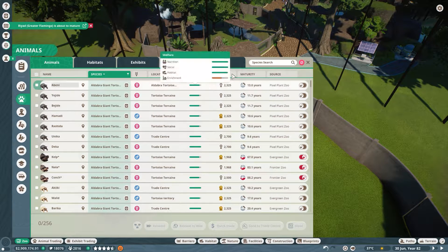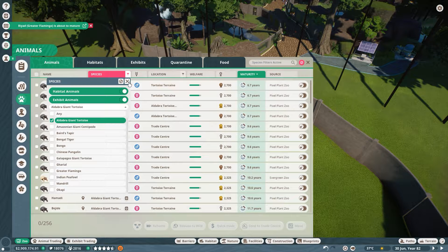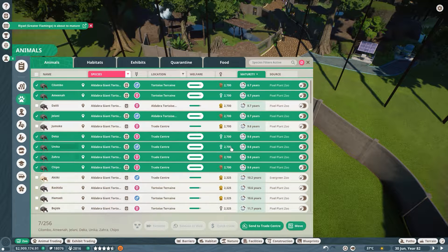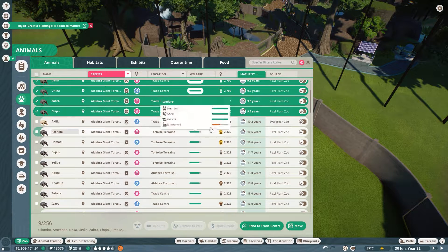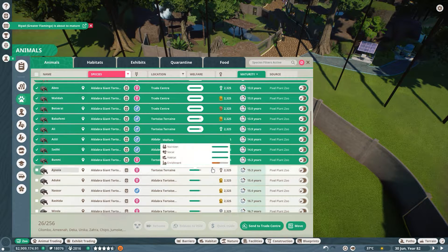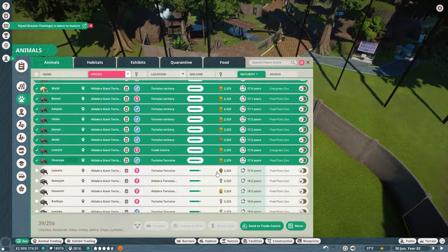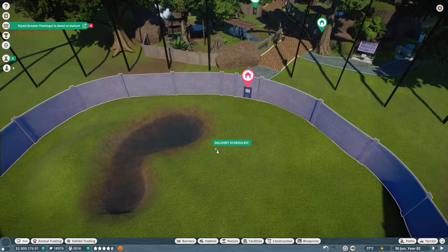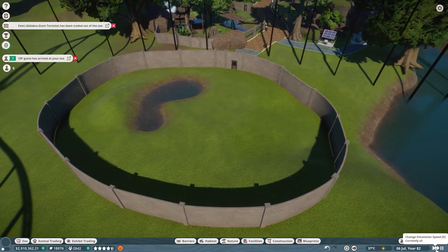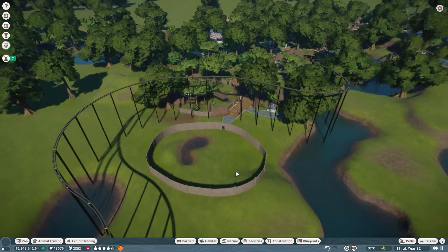Let's pause the zoo for a second. We want the Aldabra tortoises. I'm shocked by how many we have - this is very crazy. This is going to be a lot of tortoise moving. They can all come here though they'll all be stressed and have no space, but I'm sure we'll be fine. I've sped up the zoo a tiny bit so they all get transported quite easily.